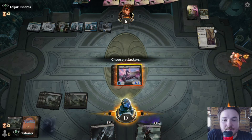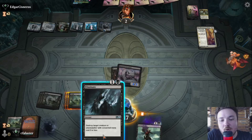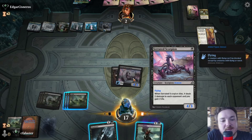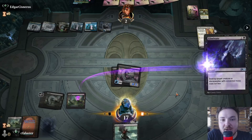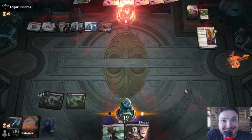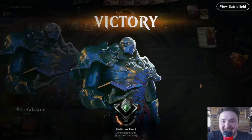Then we attack. This Eliminate targets creatures or planeswalkers with converted mana cost three or less — this one is eligible. And when it dies it deals two damage to each opponent and you gain two life. We will do this — yes, we are crazy! We won. That's it!